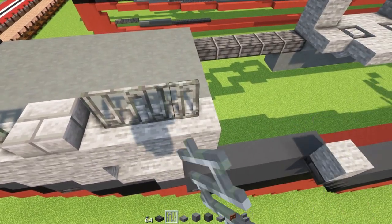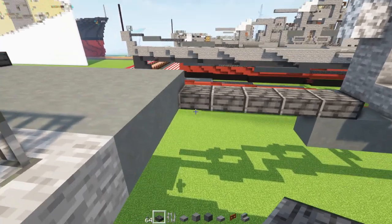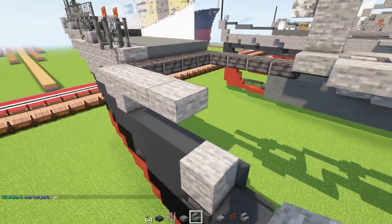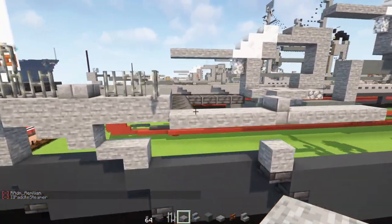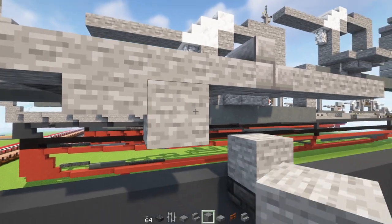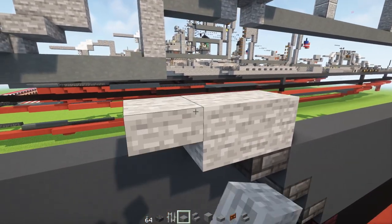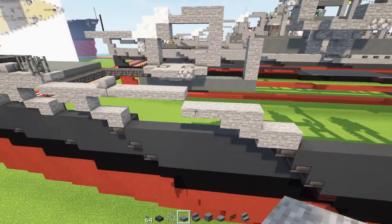Also add some more iron bars - three of them with one part sticking out. Next add polished deep slate slab and extend it so it goes all the way to the edge. At the edge add in a stone slab and make it four slabs long, then a stone brick stairs facing the back, and then four more stone slabs. Down underneath add in a stone slab, stone block, stone slab, and then off to the next one - stone block, stone slab, stone block on top - two blocks long, and then two blocks long stone slab.